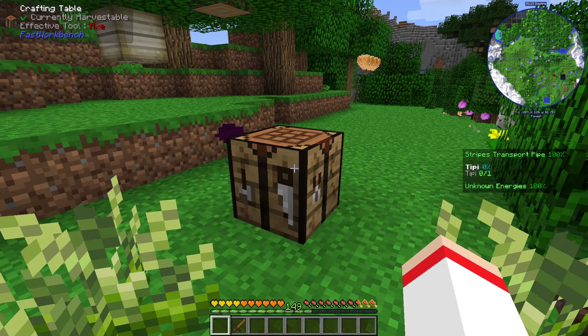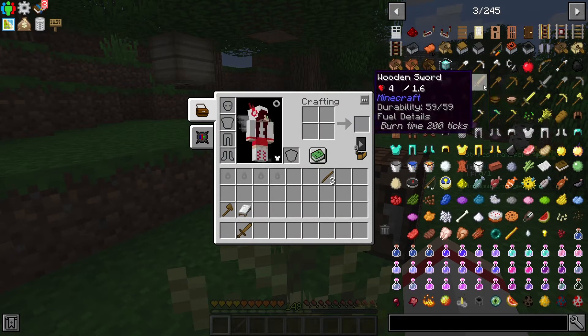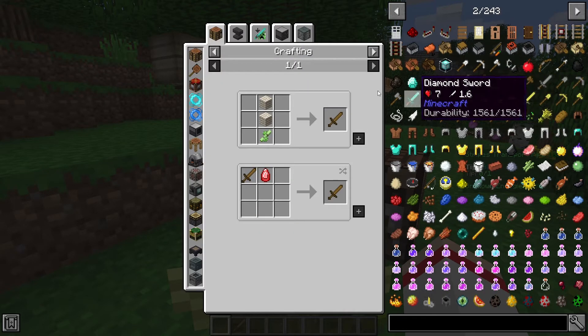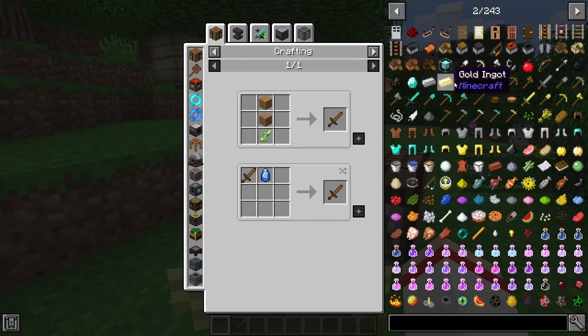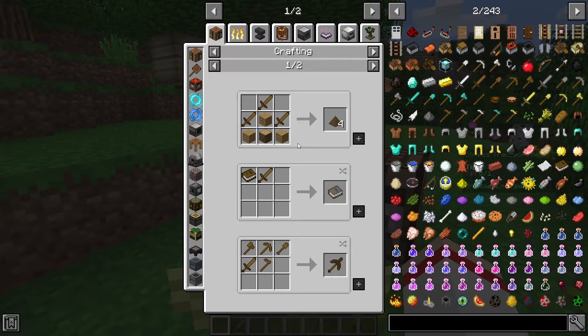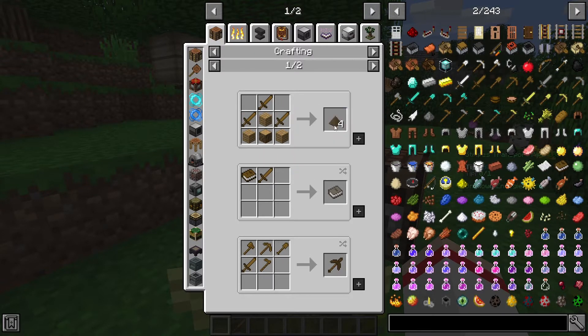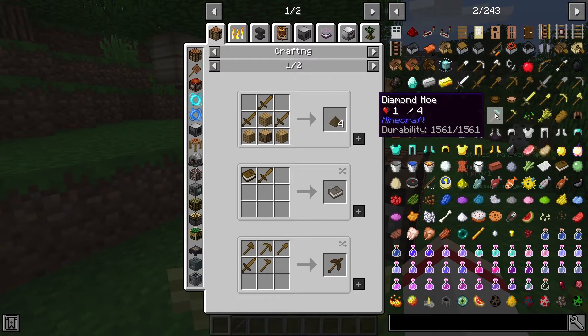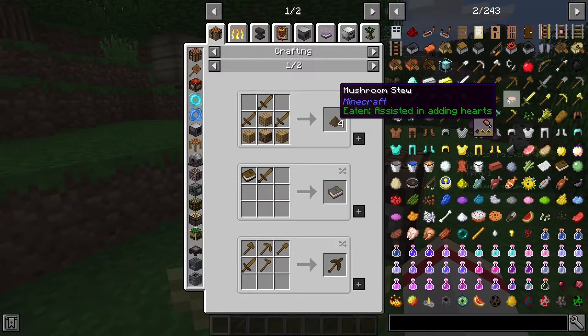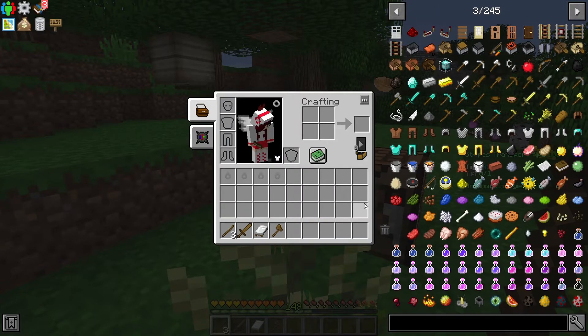Now you know how to craft a crafting table and how to use it, which is the first step of your progress in the game. I'd like to cover some more basic controls related to the item list. If you left-click on an item you see the recipe, but when you right-click on an item, a new window will show you the uses of the item — meaning what other recipes the chosen item is part of. For example, when I right-clicked on the sword, I can see it's part of some other recipes.